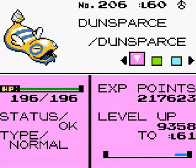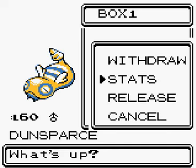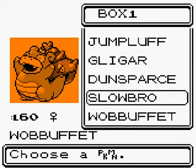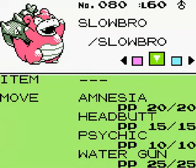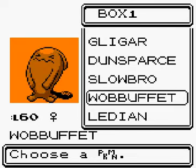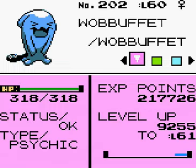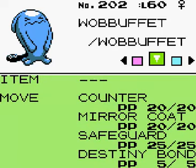Dunsparce is pretty awful with Take Down, Pursuit, Glare and Spite. Slowbro is at level 60 with Amnesia, Headbutt, Psychic and Water Gun. Wobbuffet is pretty terrible — still looks like it used a toilet. It has Counter, Mirror Coat, Safeguard and Destiny Bond. Horrendous.